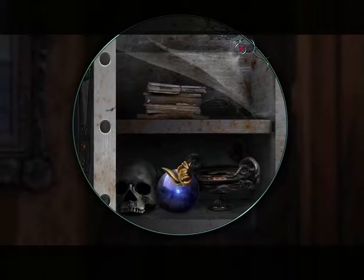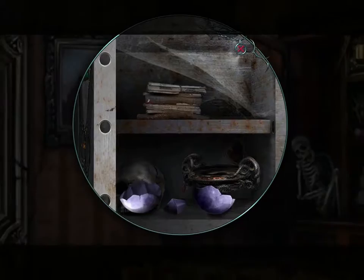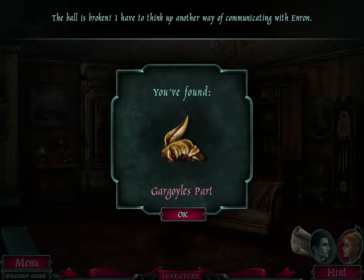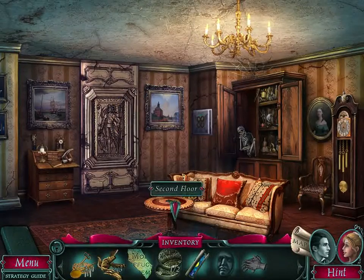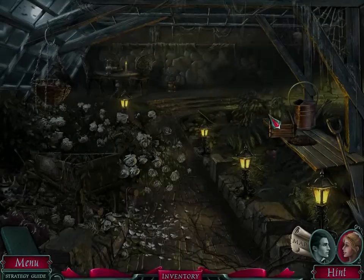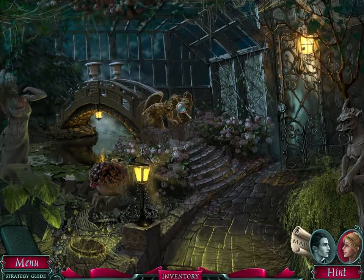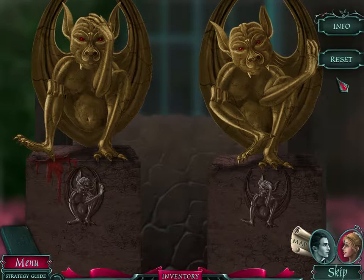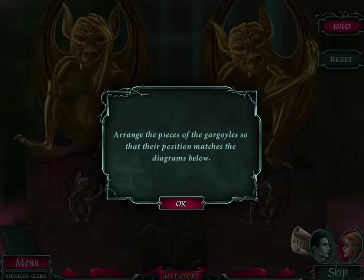Where was that thing? Oh, there it is — there's the gargoyle piece. Father's crystal ball is broken; I have to think up another way of communicating with Enron. So with this we should be able to get through to the gargoyles now — and follow the ghost girl. You guys need this? Yep. 'Arrange the pieces of the gargoyles so that their position matches the diagrams below.'